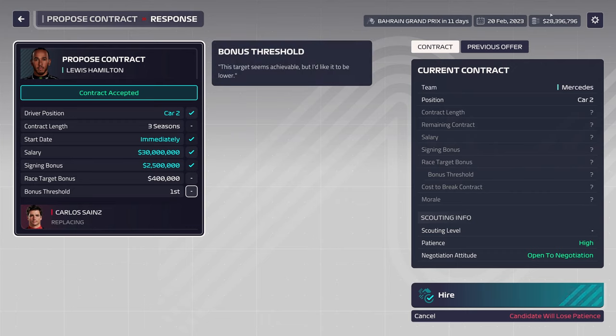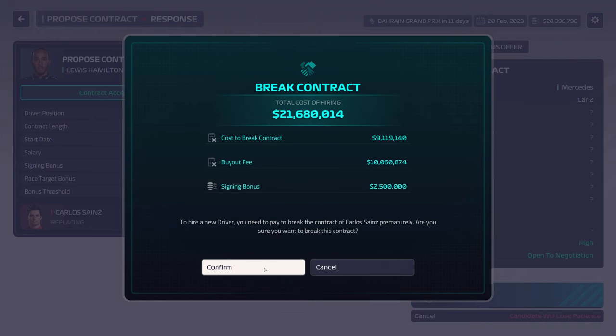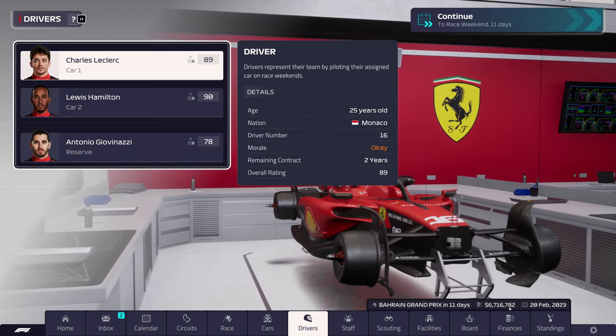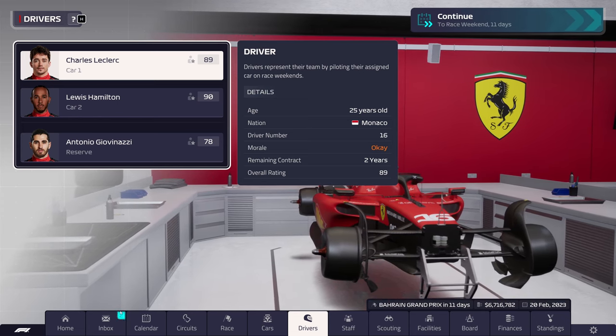We're going ahead and hiring Hamilton now. We have $28 million dollars, and the signing is going to eat up a chunk of it. The buyout fee for Carlos Sainz is $10 million, contract break cost is $9 million, and the signing bonus is $2.5 million — that's about $22.5 million. We now have $6.7 million left.